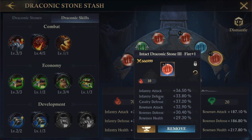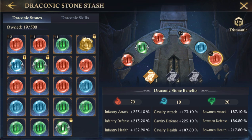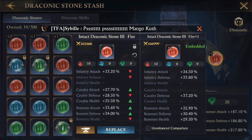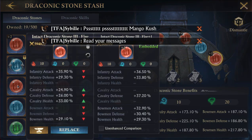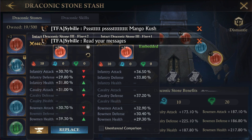This one has infantry defense 33.8 and bowman attack 32.9, which is really good. Let's see what we've got here — do we have anything better? I like the fact that this one has infantry health but it doesn't have bowman attack. No infantry defense on that one; lower infantry defense on another; no bowman attack; lower bowman attack — though it does have infantry health, which is nice.